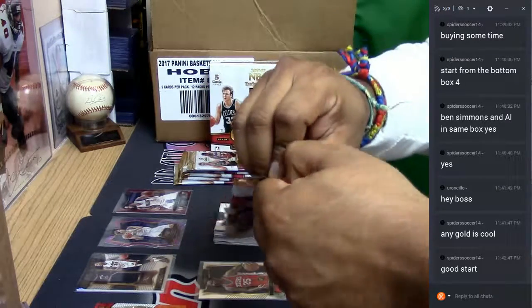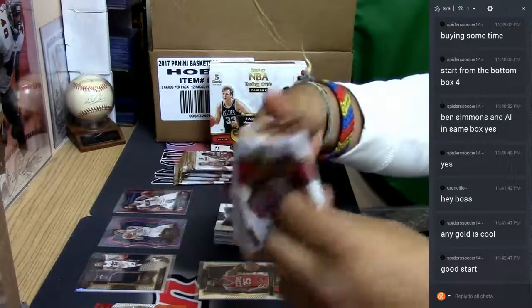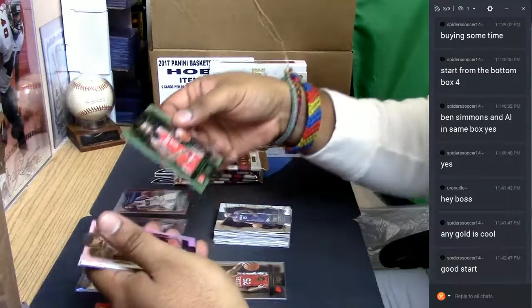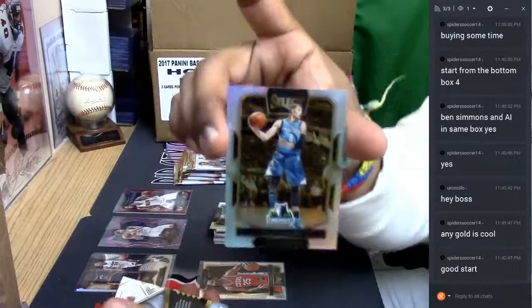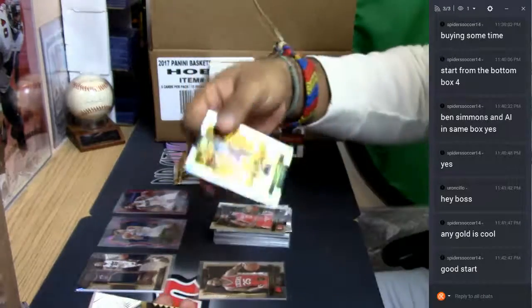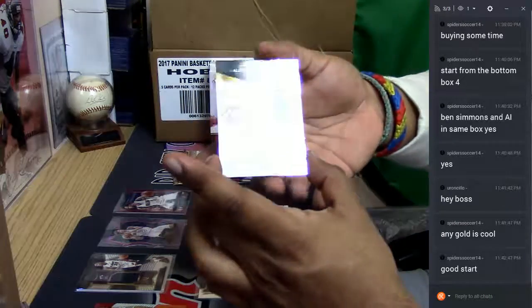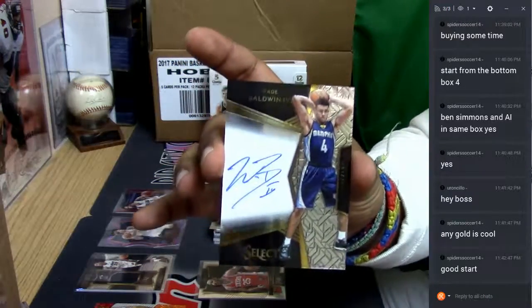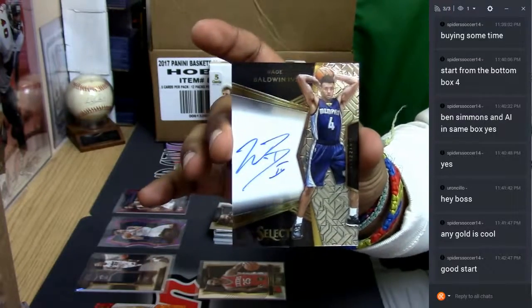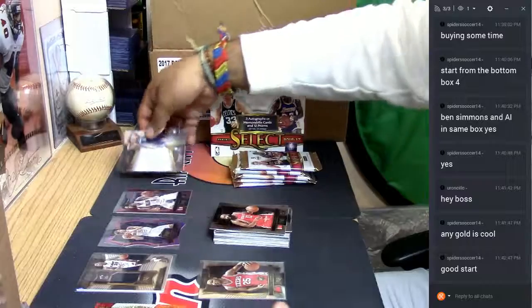If you want to get some more basketball, we still have more Select personals in the store — check them out. We even have a little high-end 1415 Spectra Basketball. Zach LaVine refractor for the Minnesota Timberwolves. Here we go — numbered to 299, Wade Baldwin the Fourth autograph for the Grizzlies. Very nice, he's a decent little play. There's our first auto — put that aside.